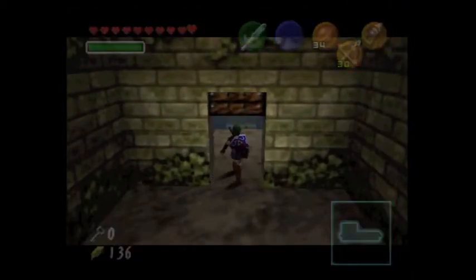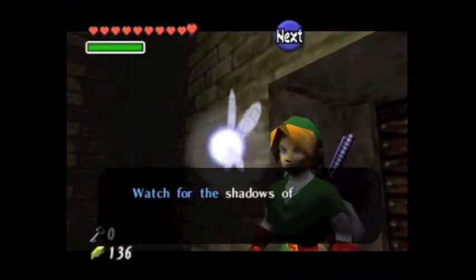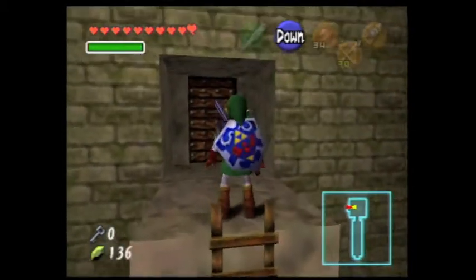What's up everyone? It's Vabors with Dracomar, and now it's time for another episode of Legend of Zelda Ocarina of Time! Last time, we got some keys and we got the fairy bow, as well as not a lot of block puzzles done. A good portion of Forest Temple done.